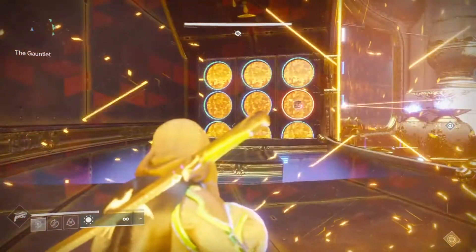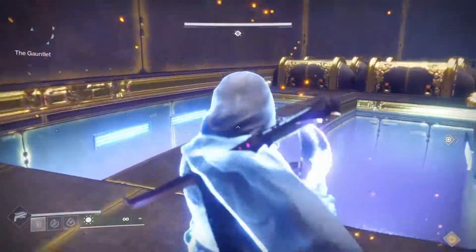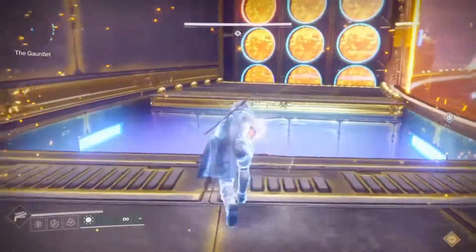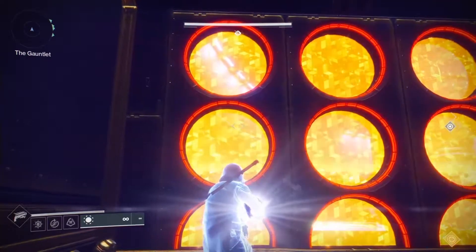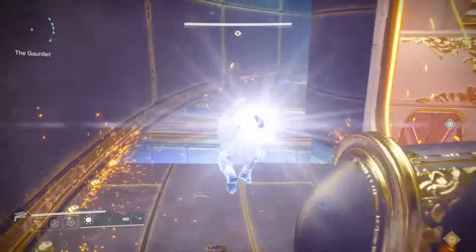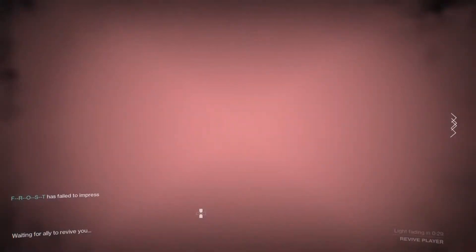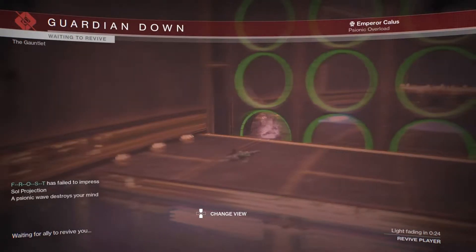You are going to shoot the ones that the runner does NOT call. So if he calls top, you're going to shoot middle and bottom. If he calls middle, you're going to shoot top and bottom. The drawback is you can't shoot both yourself unless they're next to each other — like middle and top, or middle and bottom — where you can spray both with a high rate-of-fire weapon. To avoid not being able to hit top and bottom, you and the person to your left will each shoot one.